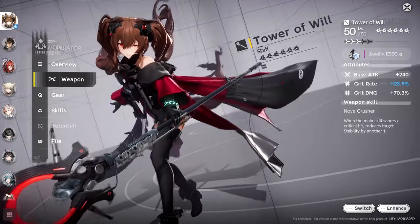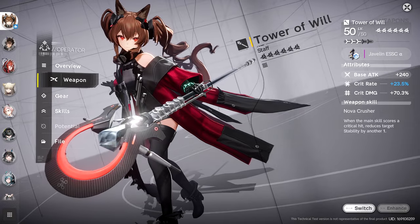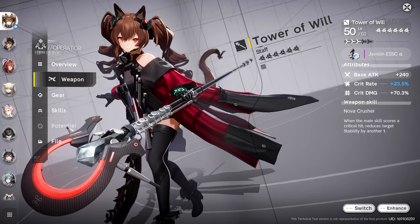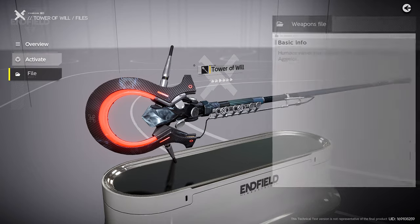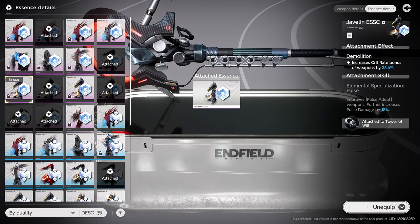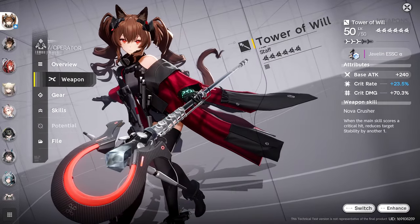For weapons, we are rocking the legendary Tower of Will. Obviously when the game comes out I will be running a free-to-play option, but this thing is a pretty great stat stick. Her main skill is already a pretty deadly skill, but giving her the ability to further reduce enemies' stability on crits is massive, and of course it has crit substats to boot. For the essence, we got lucky and got a pretty good crit rate piece to drop. Its second perk was unusable, but one does not simply pass on a 33% crit rate boost.